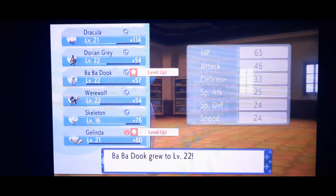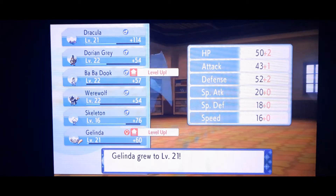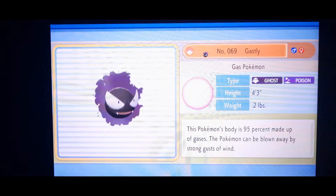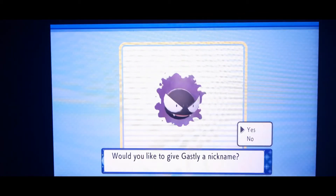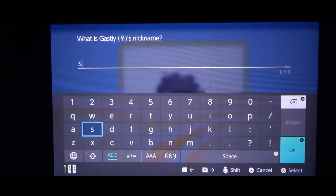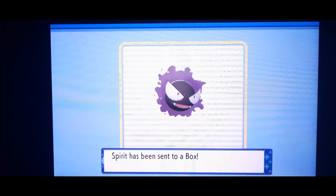Alright, Babadook hits 22, Galinda hits 21. It's a girl so we're going to go with — dun dun dun — Siren. Actually no, we're gonna save Siren; this one's going to be Spirit. Yeah, that's fine, he'll go to the box.